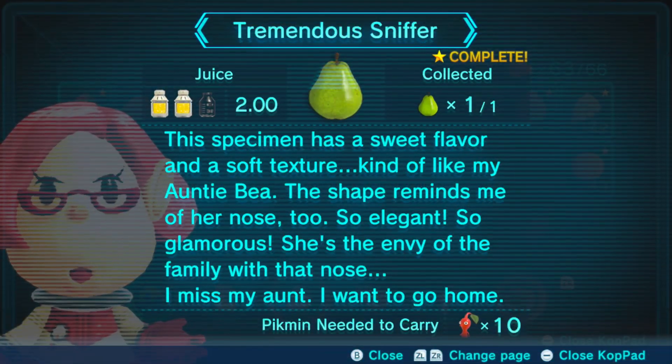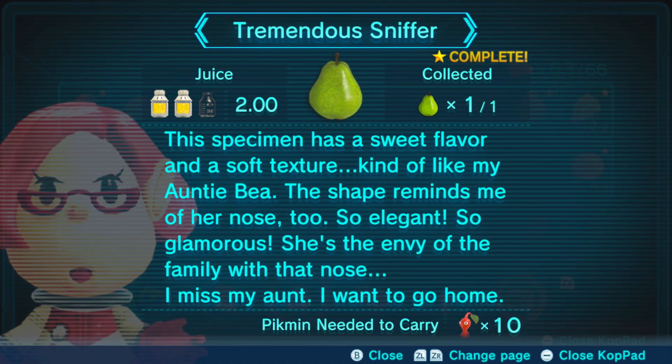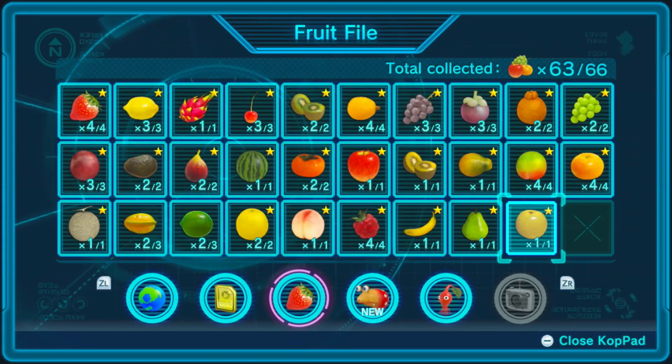Forgot about fun facts! Specimen has a sweet flavor and soft texture kind of like Aunt Bay — the family with that nose. I miss my aunt, I want to go home. Lots of juice in here — like having your mouth flooded in sweetness. Not much Pikmin, but nutrition isn't everything — sometimes you just want a natural disaster of flavor. I like that expression — 'a natural disaster of flavor,' that's a good one.